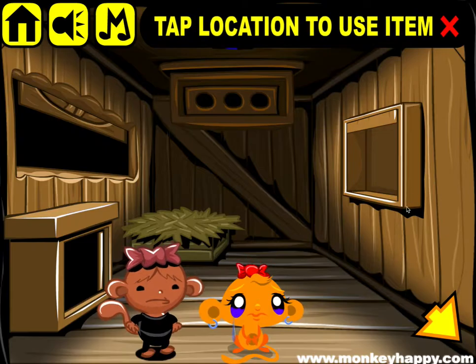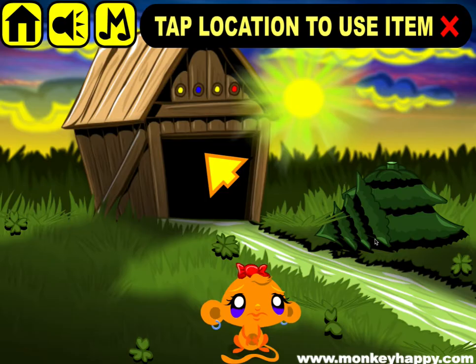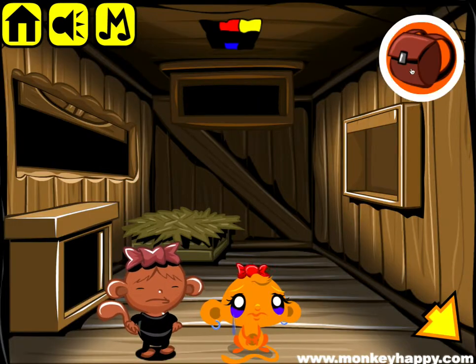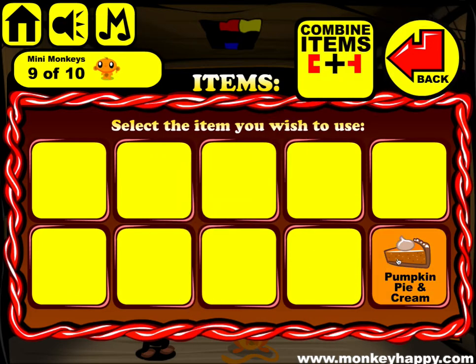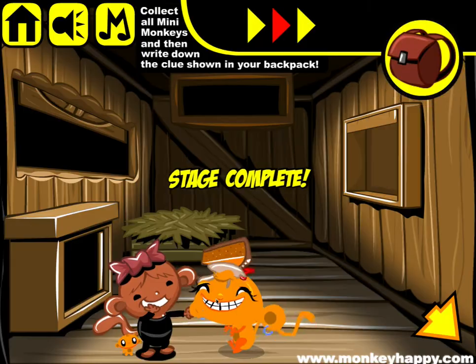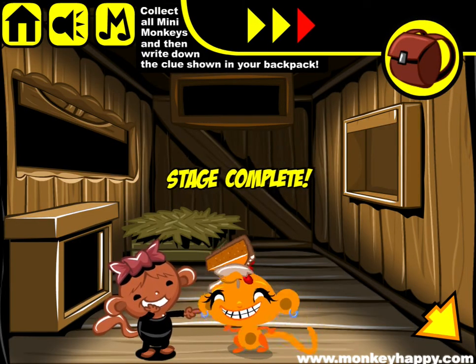Give the 20 coins to this dude and put all the free marbles in here. Get the pumpkin pie, put the cream on top of the pie, and give it to this girl. That's how you complete MonkeyHappy.com Stage 579 — I hope you enjoyed it, thanks very much for playing, and I hope to see you next time!